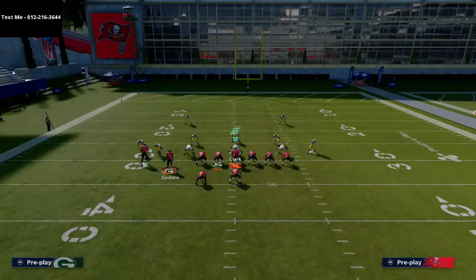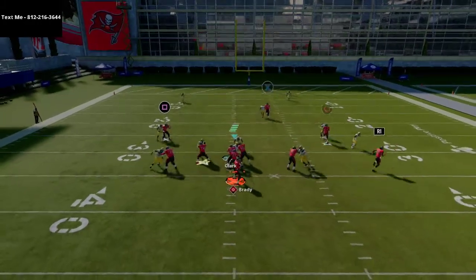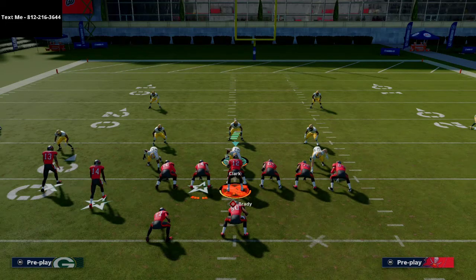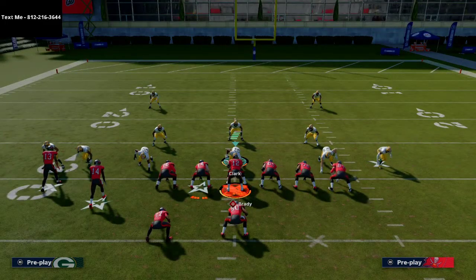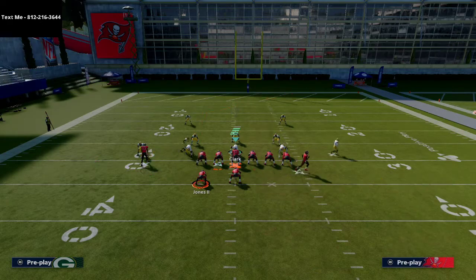For example, let's say they're running Cover 2 Man on you with this setup — you motion him over, put him on the corner, and you want to snap while he's moving. With man coverage, watch when he breaks to the outside — he's going to toast man coverage every single time. If you have a route runner like a Tyreek Hill, Randy Moss, Deion Sanders, Lance Alworth, or Chad Johnson — any receiver with over 90 deep route running — that's going to make this even better. A lot of defenses are going to run max coverage, purpling both sides.